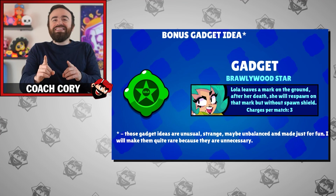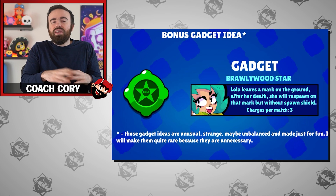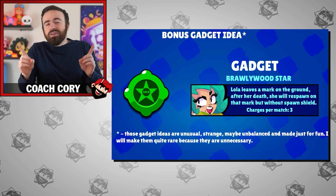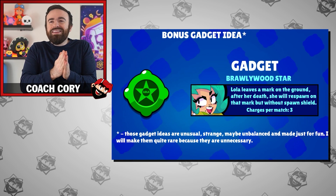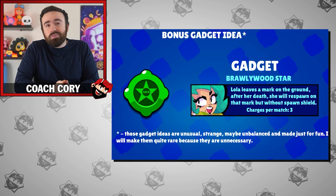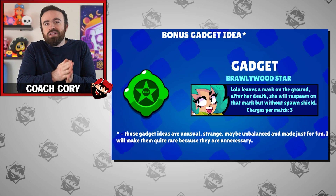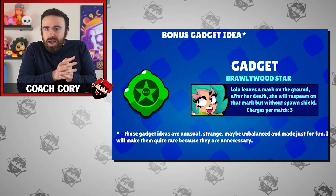Or, what about this crazy idea — Brawling with Star: Lola places down a star somewhere on the map that you can't destroy. It's kind of like spray-painted on the ground. The way it works is when Lola dies, she spawns on that star. It could be completely broken in some cases, or maybe the enemy has a Shelly camping there waiting for you to respawn. You don't get your respawn shield either — you spawn with one ammo and no respawn shield. But maybe they don't pay attention — you could get clueless randoms. It could work out.